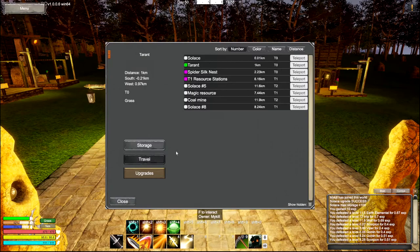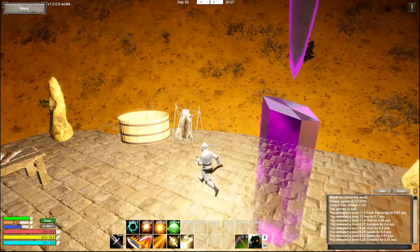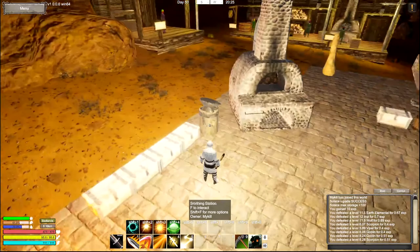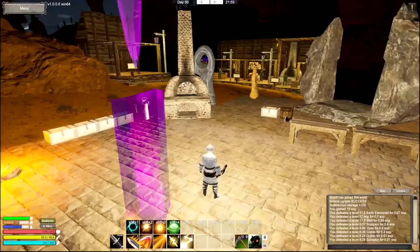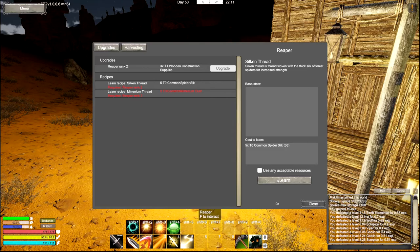Instead of upgrading that, we can go back to our resource here, because all of this should be tier one. I'm about to look it up. Oh, I think I figured it out - trouble. Wait, doesn't matter where I'm at. You need to learn the recipe from him. Yes - to learn. Okay, there we go.